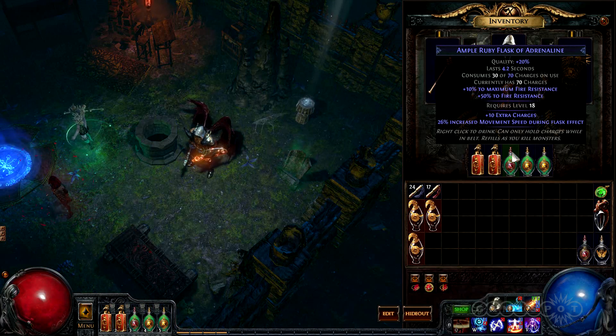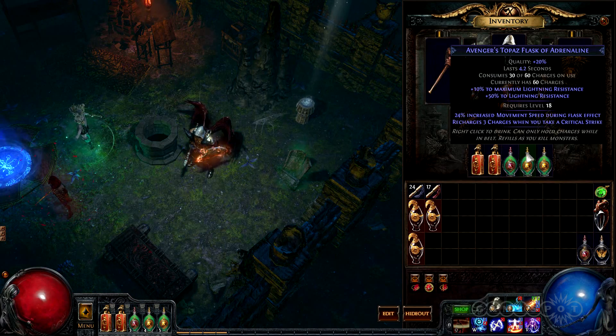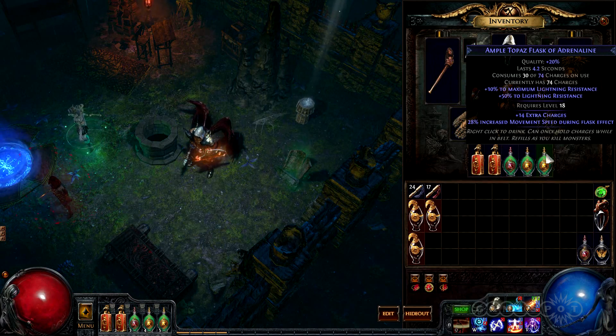The Ruby Flask is important because it pushes your maximum fire resistance over 100% for a while. In addition to making you immune to fire damage, the full force of your life regeneration will kick in. The Topaz Flasks are a good idea for Atziri farming because of the amount of lightning damage in her area.